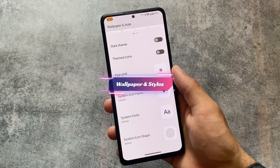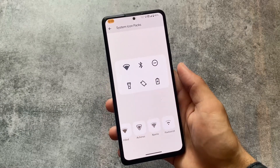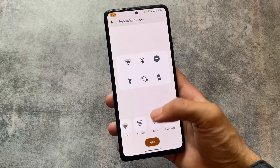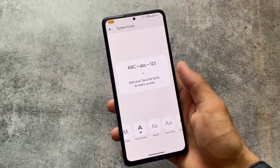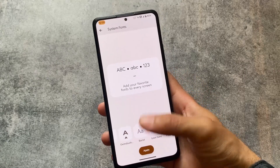Moving on to the wallpapers and style options, you'll be able to see some system icon pack options, including the Xperia icon pack. Not every custom ROM provides you a custom icon pack, so if you like this one you can use it. We also have some custom font options — many fonts are available and these fonts work systemlessly.